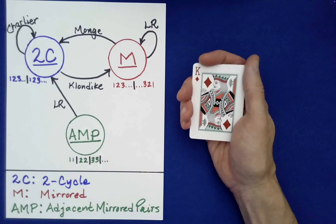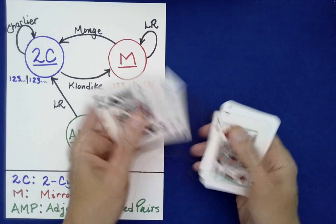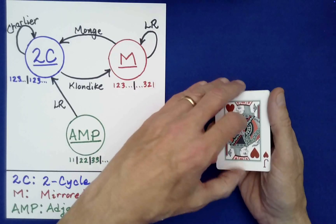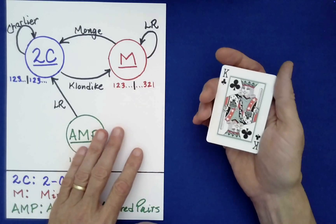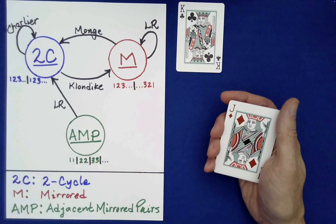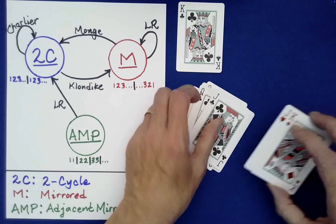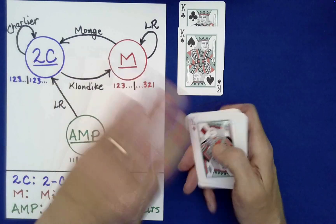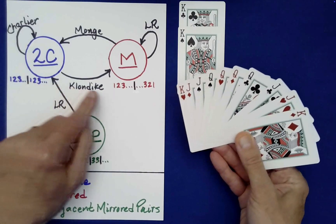Now this kind of structure will not be harmed by a Charlier shuffle — where you do bottom to top, top to bottom, bottom to top. It will still be a two-cycle; it'll still be of this kind. A Charlier shuffle is really just equivalent to cutting the cards at some location. So you have the spectator do that, you set aside the next card — here's the king. And then what did we do from here? We did a Klondike shuffle. It brings to the top the companion to that one. But that Klondike shuffle, in the process of doing that, has taken a two-cycle structure and converted it to a mirrored structure.